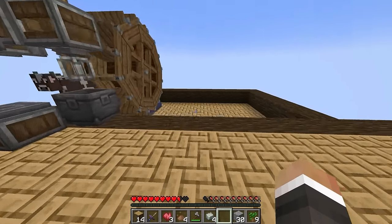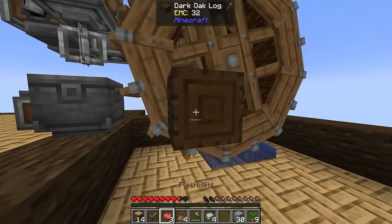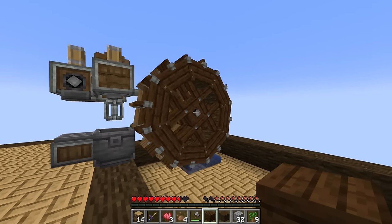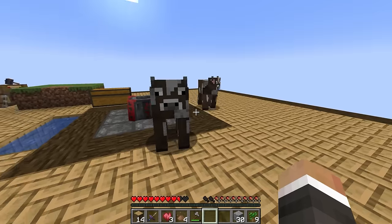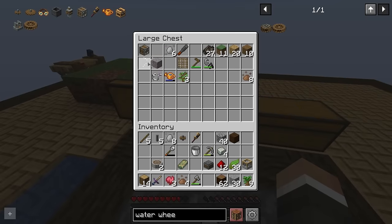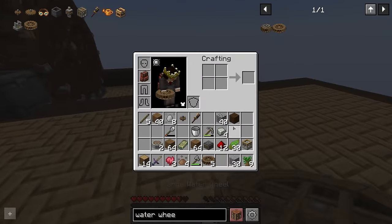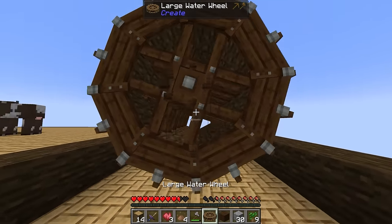We can add more water wheels here up to a total of nine. Also, people pointed out you can right-click planks onto the water wheel to change its color - it matches the color of the plank, which looks much nicer. I've made a few more andesite alloy and should be able to make more water wheels easily. Let me craft five more wheels and place them down. Thankfully the plank isn't consumed when coloring the wheel - you get to keep it.